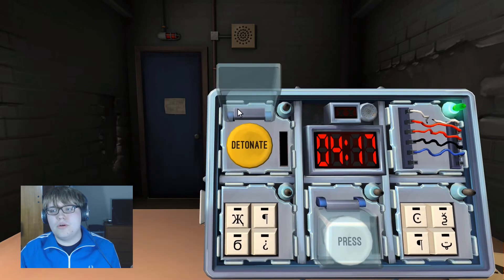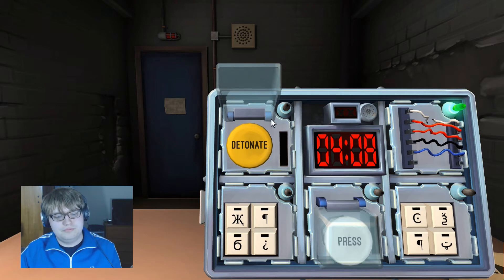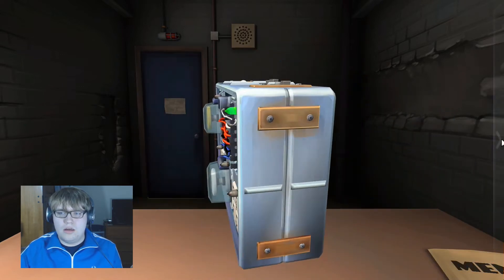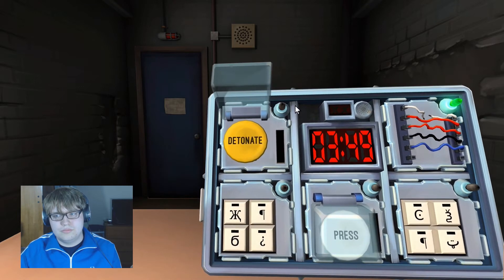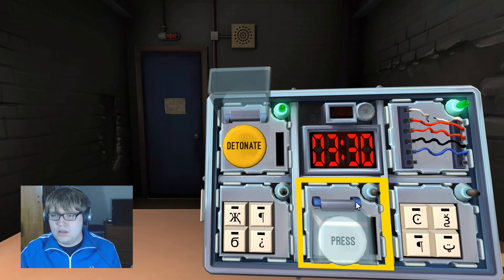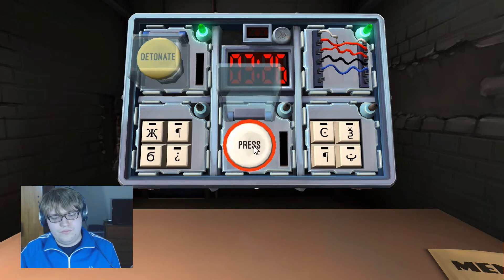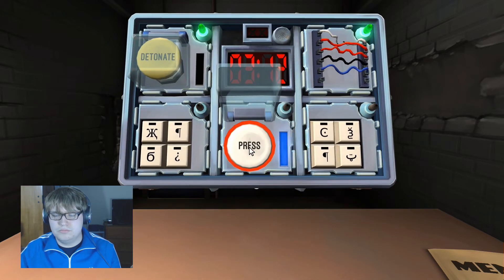Button module: Detonate, yellow. More than one battery? No batteries. Hold it down — what color pops up? Red. Let go whenever the countdown shows a one in any position. Got it! Next button: Press, white. Is there a lit indicator labeled CAR? Yes. Hold it down — blue comes up. Let go when there's a four.